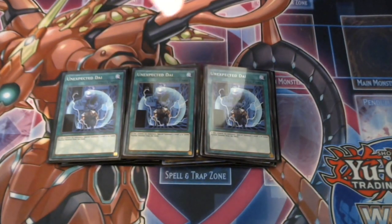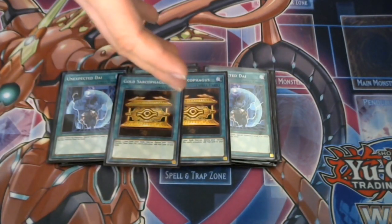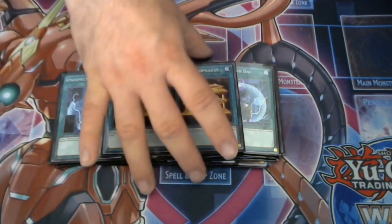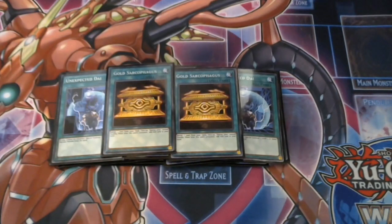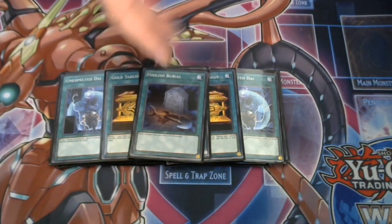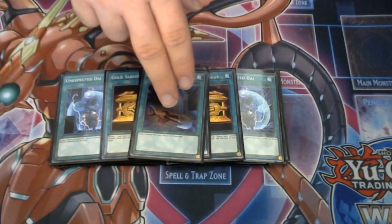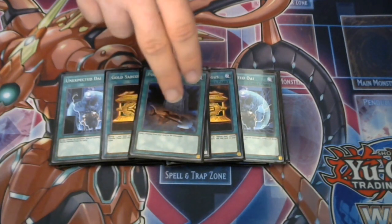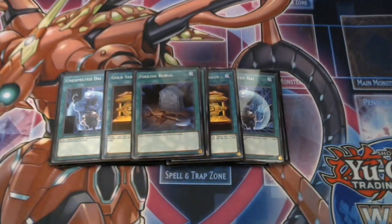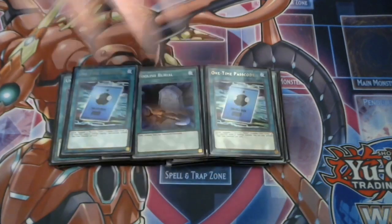Two Gold Sarcophagi — banish your Balancer Lord, get the free summon and an additional card in two turns. I'm playing some one-offs: One for One, and Foolish Burial for your Dotscaper and some other cards in the deck as well for combos — especially with Cynet Witch where you can dump anything that you don't have in your opening hand, then make the Witch, resolve the Witch, and summon the one you've dumped off Foolish Burial.